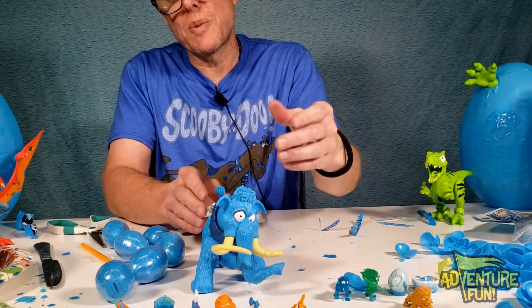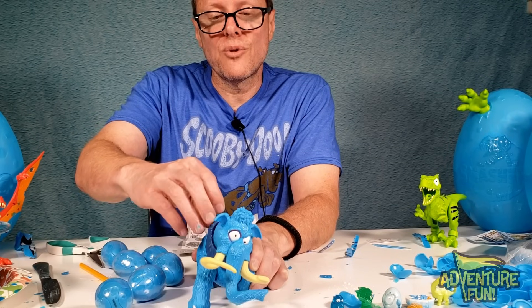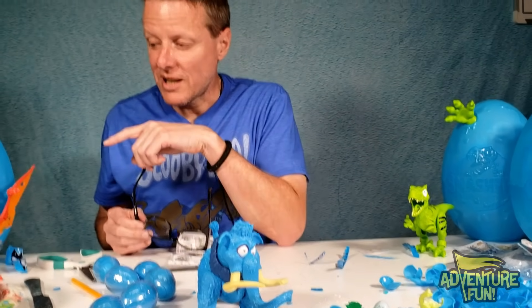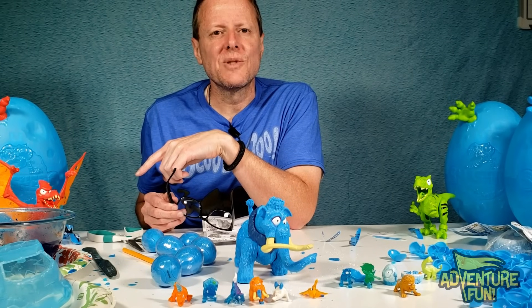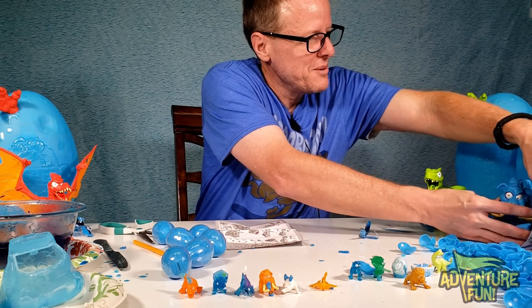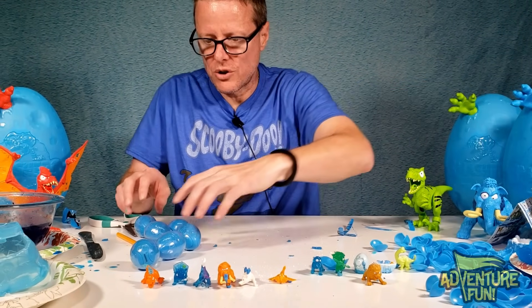It's not moving as easy — moves one way pretty easy but turns back slowly on its own. Might be slime in there making it stiff — clean it out for a smoother back-and-forth turn. That looks pretty cool! I like Manny the Mammoth. He's blue — the Pterodactyl looks super cool too, reminds me of Petrie. If you want Manny the Mammoth, get the blue hand.